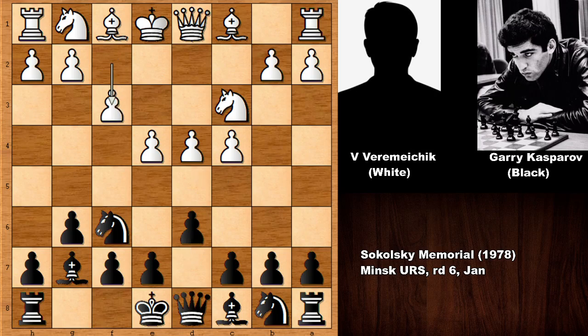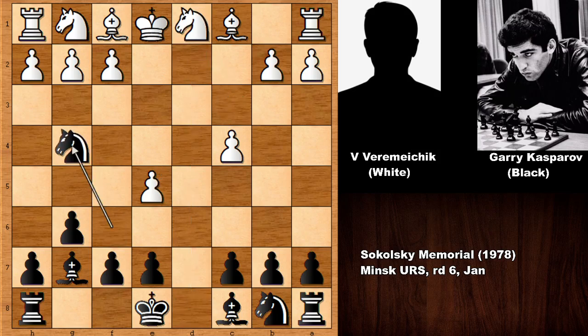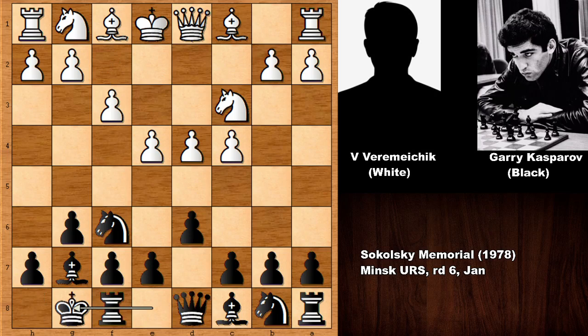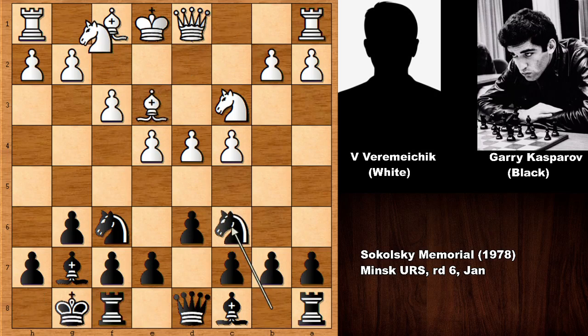We have f3, and this is the Saemisch variation of the King's Indian Defense, also very popular for white. In this position, if e5, then exchanging the pawns, exchanging the queens, and knight to g4 — black is doing okay.